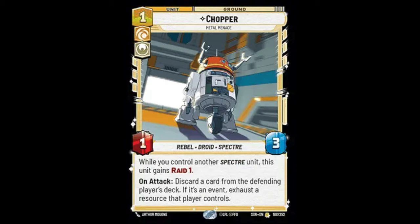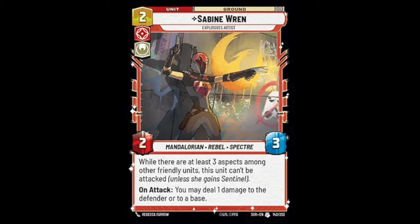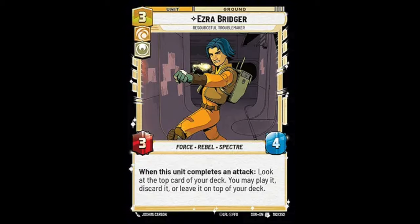So far, do you see a pattern emerging? We have Chopper, who fits into a more control-y strategy. We've got Sabine, who fits into aggro. And we've got Ezra, who's a tempo card. Not very synergistic so far, unfortunately.